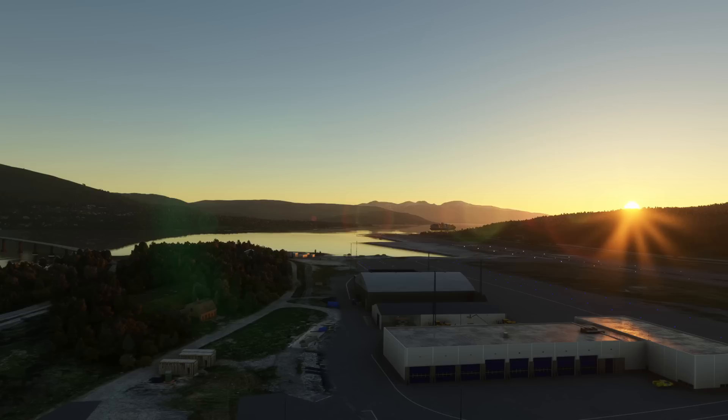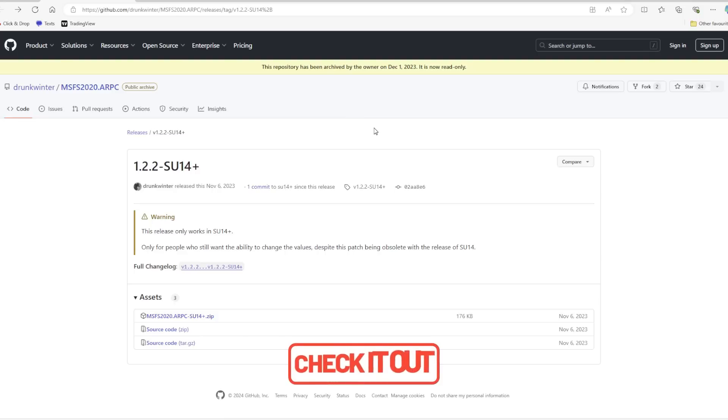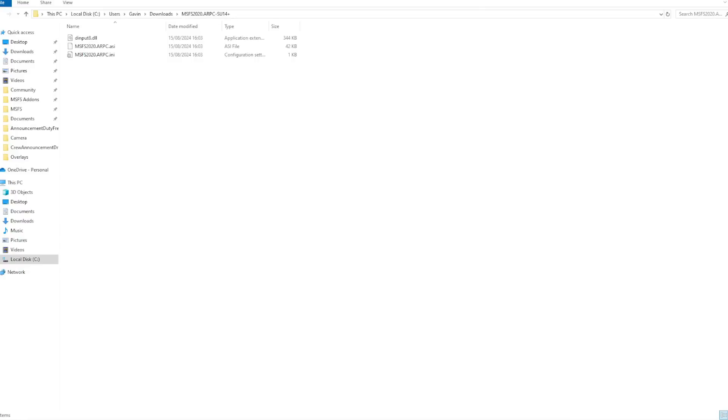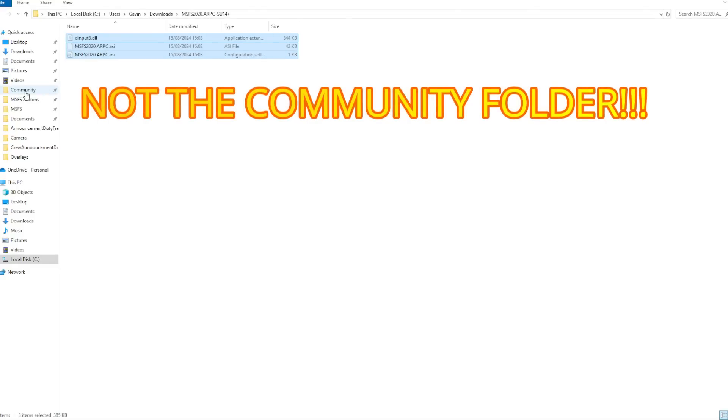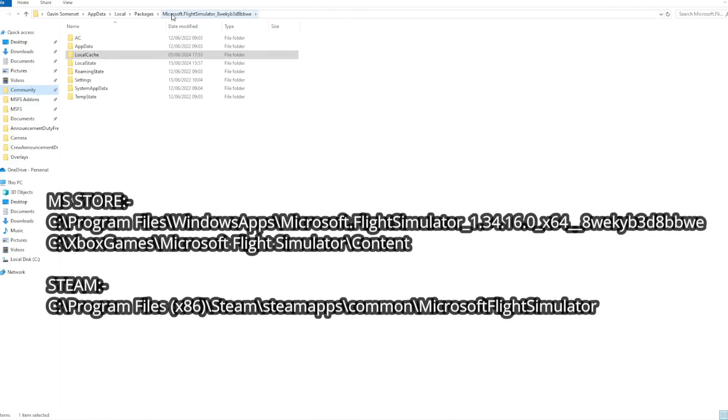This is a free add-on which was brought to my attention by one of our community members. It's downloaded on GitHub and the link is in the video description below. Head on over to the website, download the zip file, and once you've got that zip file when you unzip it you'll find three files inside. These need to be copied into your main Microsoft Flight Simulator folder — not the community folder where normal add-ons go. You'll find your Flight Simulator folders in one of these locations: the top location is for newer installs, the second for older installs, and the bottom one is for Steam.